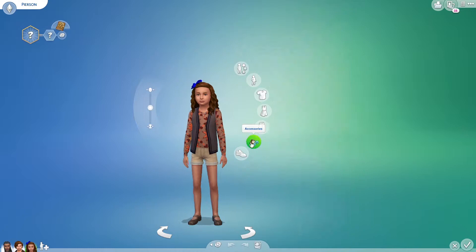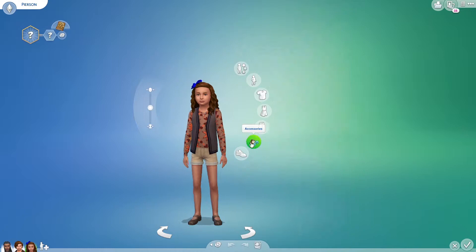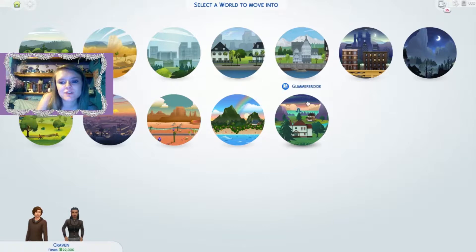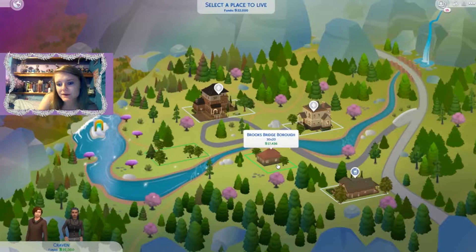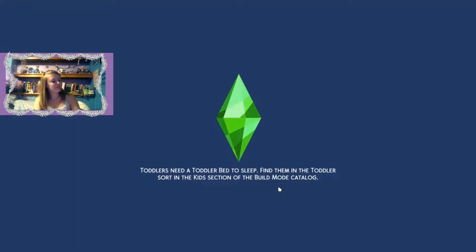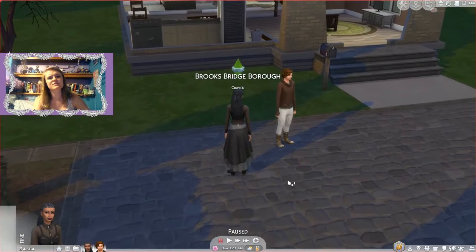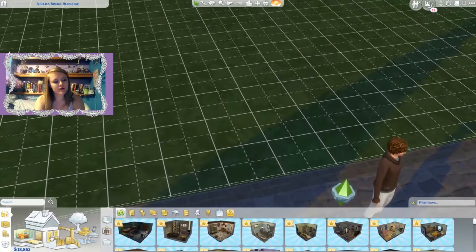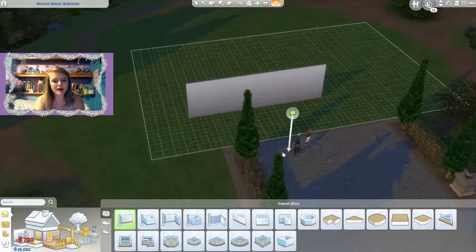Alright, let's get into some build/buy. We have the new world Glimmerbrook, which is beautiful. I'm going to bulldoze this lot for the purposes of showing the build/buy objects. I want to go over them in more detail, though I won't show every single swatch — just a general overlook.